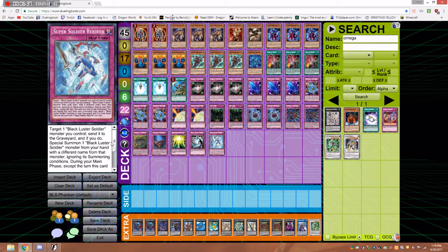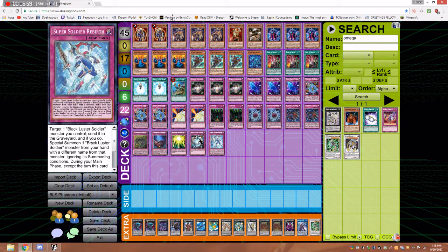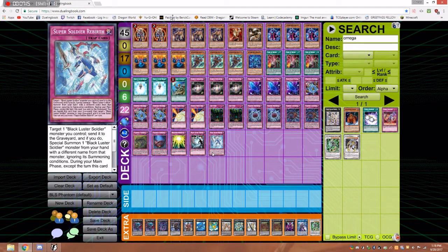And then this card. You can ignore all of this text. During your main phase, except the turn this card was sent to the graveyard, you can banish this card from your graveyard, then target one Black Luster Soldier monster in your graveyard — add it to your hand. That's so cool. Also it can summon — yeah, you don't even use that effect. It's just discard fodder, cost fodder, mill fodder, and then it grabs back a BLS that was hit, or one you put in the graveyard on your own. Super, super solid stuff. I love this card in here. Super fantastic.